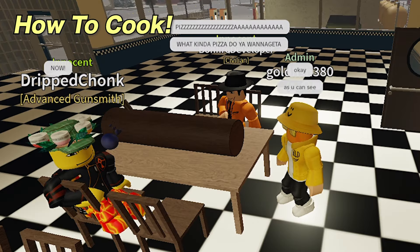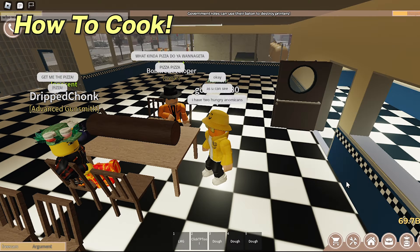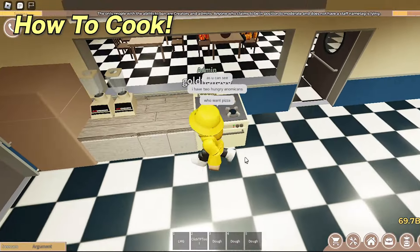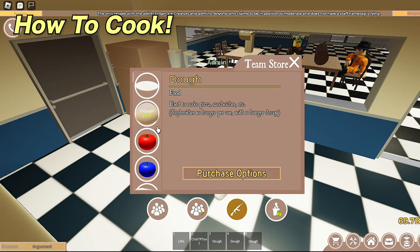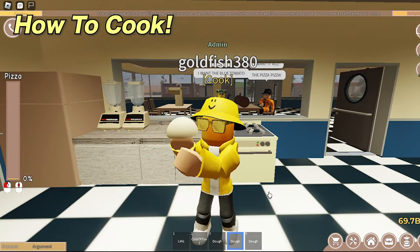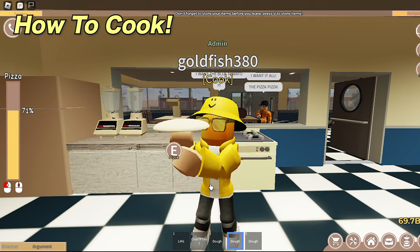Now the moment you've been waiting for — the cook team. I will show you how to cook with a full tutorial. What you will need is to be on the team and have any plot. The 3 cooking props are the counter, the stove, and the blender. You basically need all of these if you want to cook. The ingredients are in the team shop, and there are things like tomatoes, cheese, and dough. First, buy a dough. To spin the dough, you can click with your mouse or roll your scroll wheel. The progress bar on the left shows you if you are done.